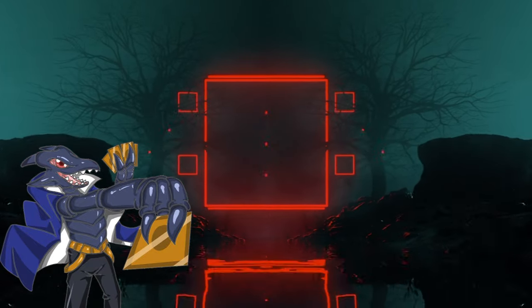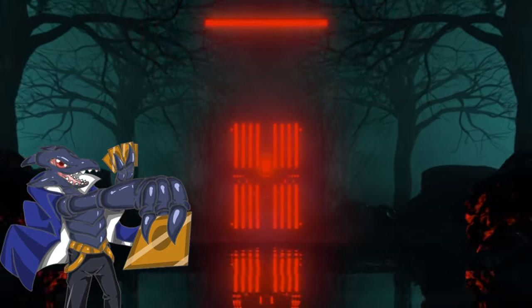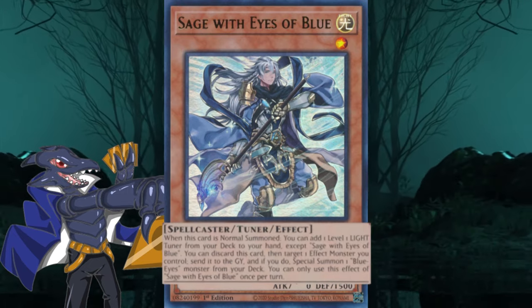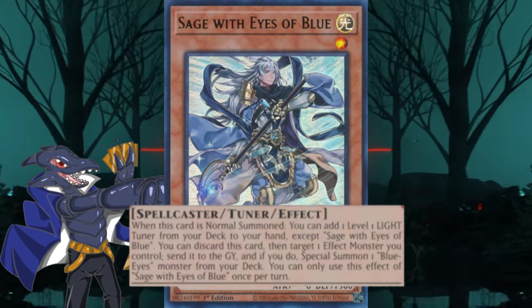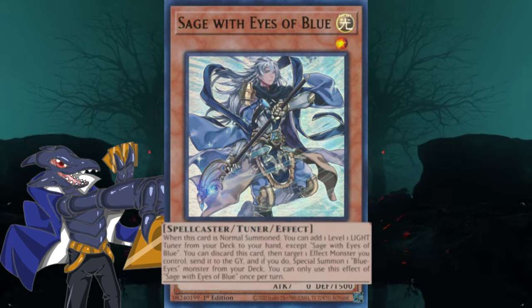When it comes to the engine, it's quite simple. Let's talk about the main monster in the engine first. Sage is the only monster in the engine's mandatory lineup. His effect is very straightforward — there's nothing more classic than a search upon a normal summon.